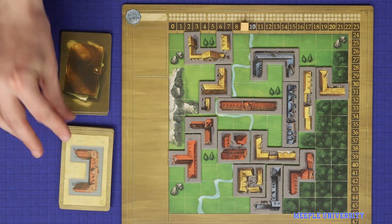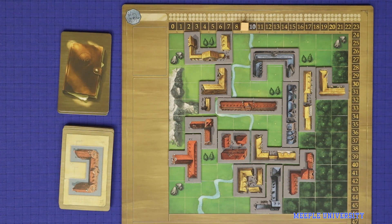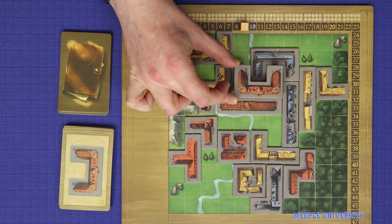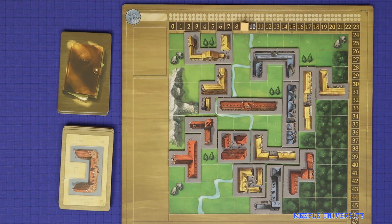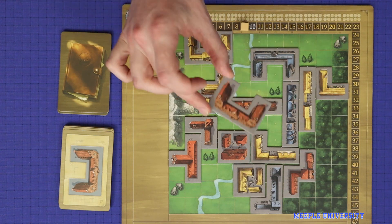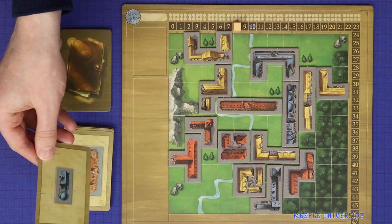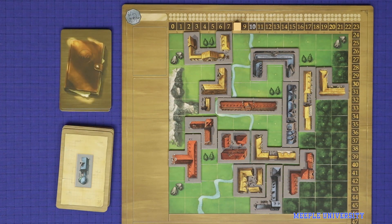When a card is drawn, a player may be either unwilling or unable to place that specific building into their grid. For example, the player does have a legal placement for this building but may still not wish to play it. When this happens, the player has two options. The first is to discard that building, putting it out of play, and then immediately lose one point. After doing this, the player may continue playing normally from the next card that was drawn. If your score is already zero, you cannot take this option.